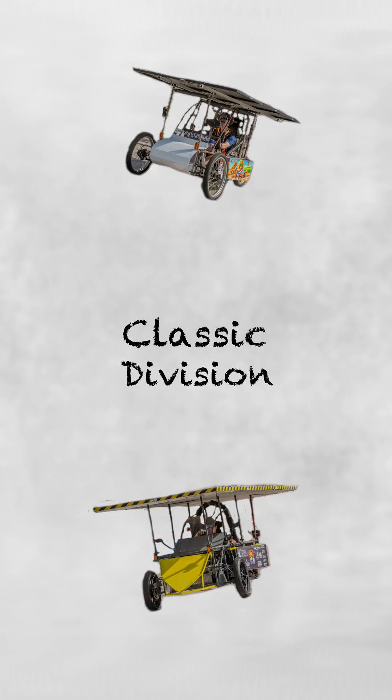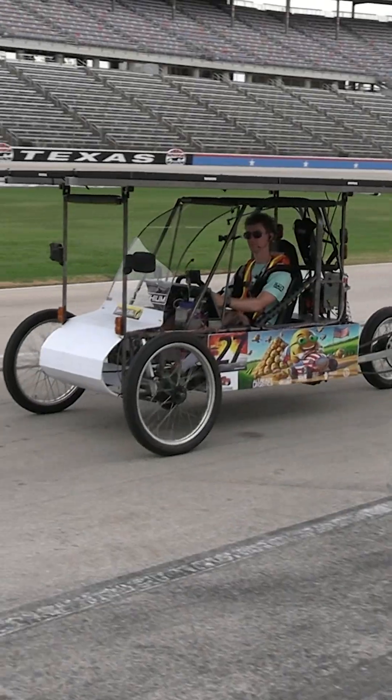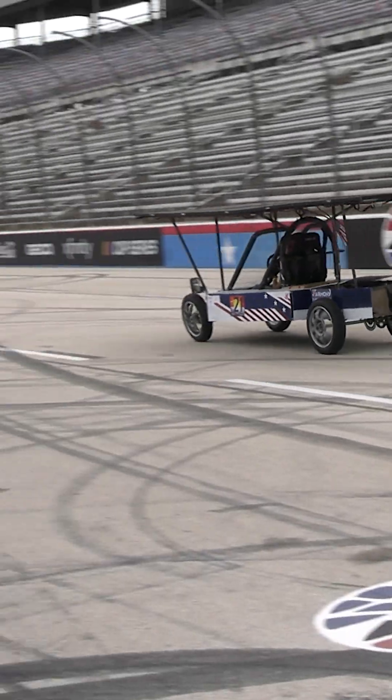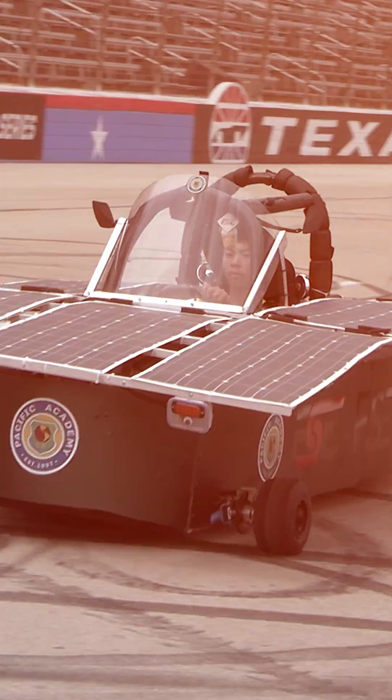Going down the line, we start off with our classic cars. Classic cars are kind of our entry-level vehicles. They're great for first-level teams. They have certain specifications they can follow, and it's a great way to get started with the Solar Car Challenge.